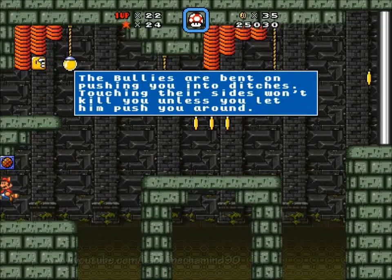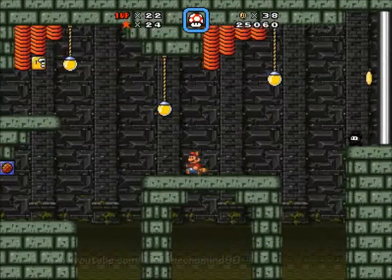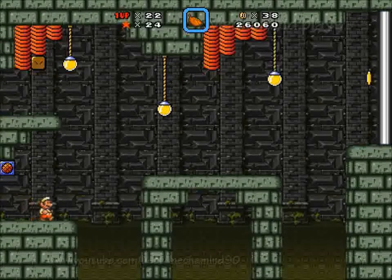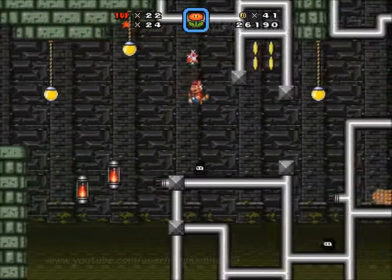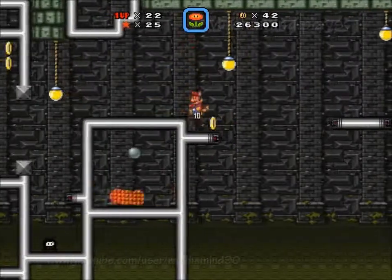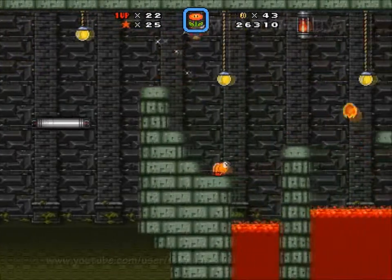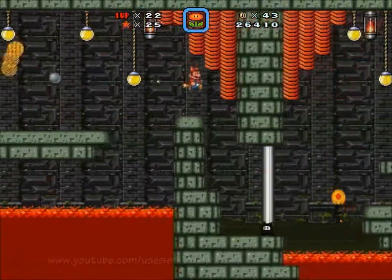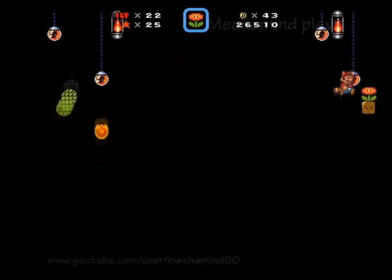The bullies are bent on pushing you into ditches. Touching their sides won't kill you unless you let them push you around — that's not always the case. Somehow I have managed to get hurt by the bullies just by touch from the sides. Probably one of the easiest to reach stars here, only made challenging by the lack of light at times. Mario moving slightly when the lights are off — not always safe, especially when he's on the edge.